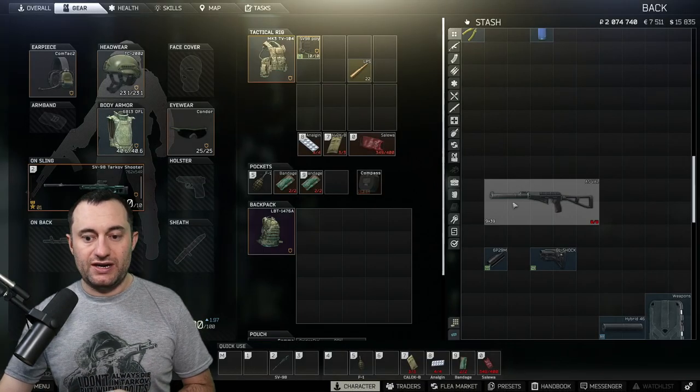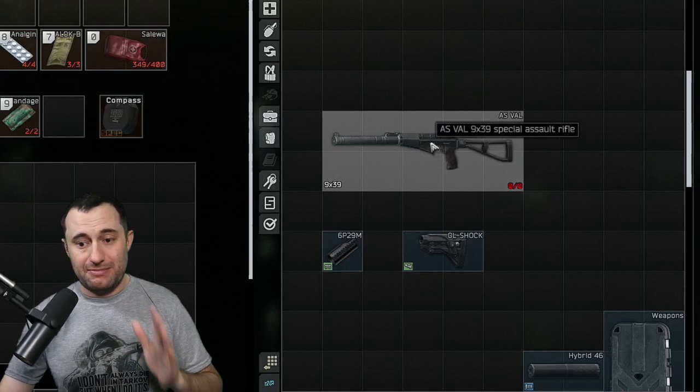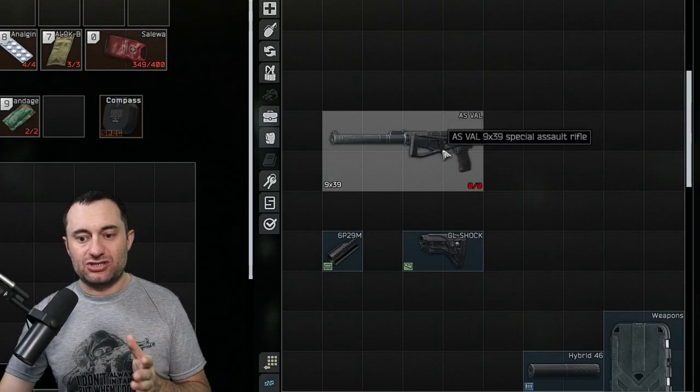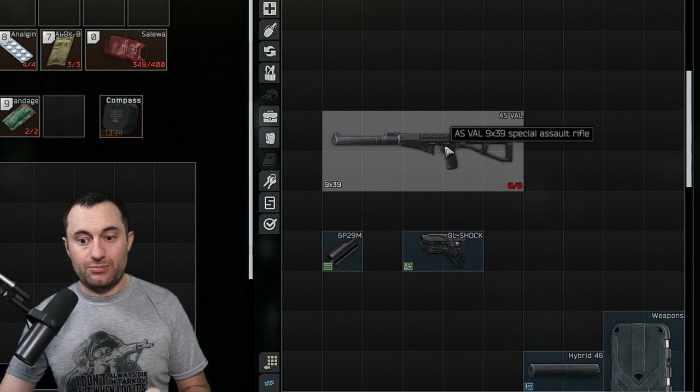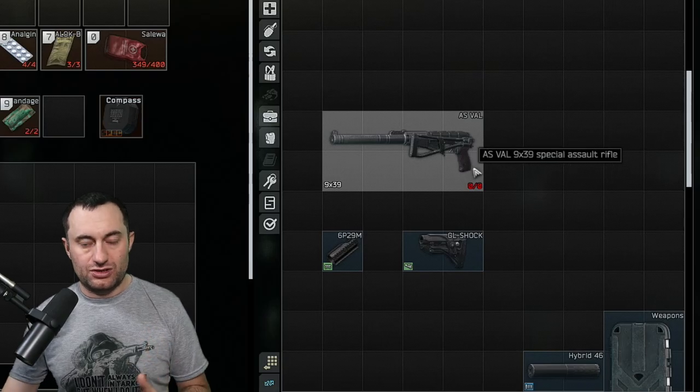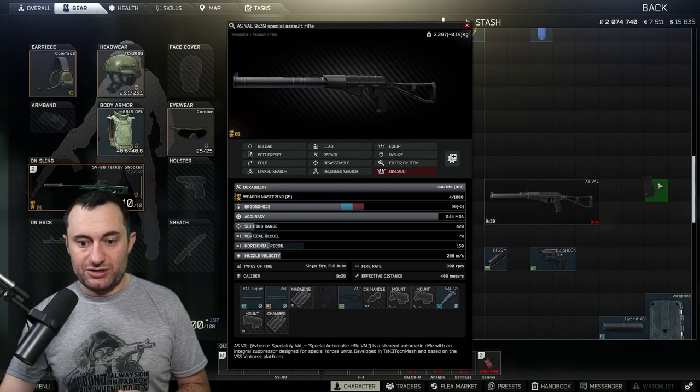Let's go back to our inventory and take a peek. One thing to keep in mind when you get an AS VAL — even if you get one that's not — you need to make sure the stock is unfolded before you take it apart. There is a bug: if it's folded and you put all these parts on there, it will not let you turn it in. So make sure it's unfolded.